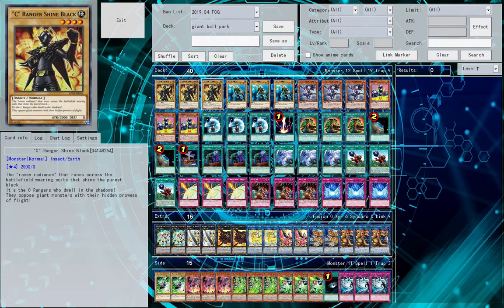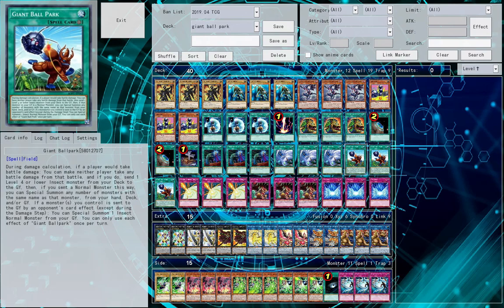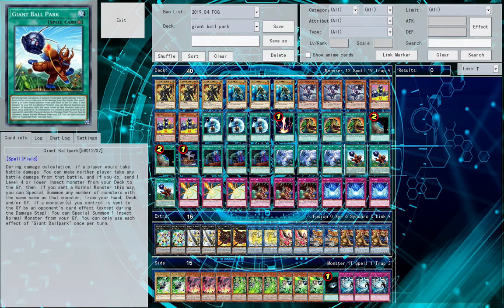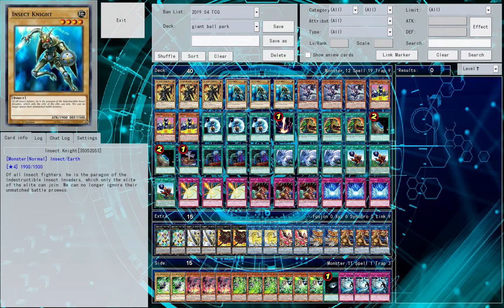That's basically the game plan for defense. For offense, you summon a weaker monster like Lilith or Gokipole, attack, stop the weak attack with Giant Ballpark, send whatever normal monster you want, summon them, and then go into beatdown mode from there. So it really can be aggressive or defensive — very heavily involved in the battle phase. That covers the monsters, the traps, and Giant Ballpark.